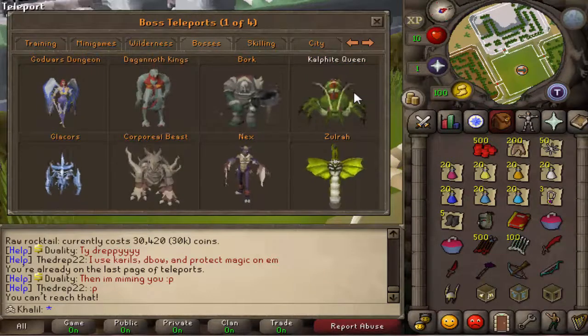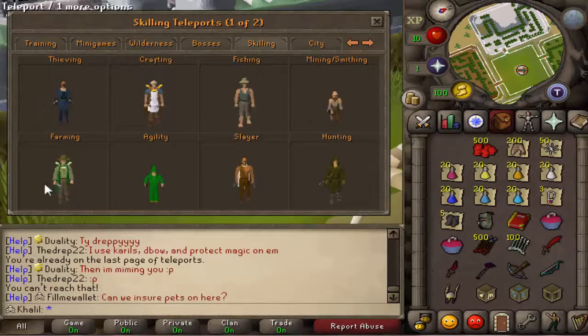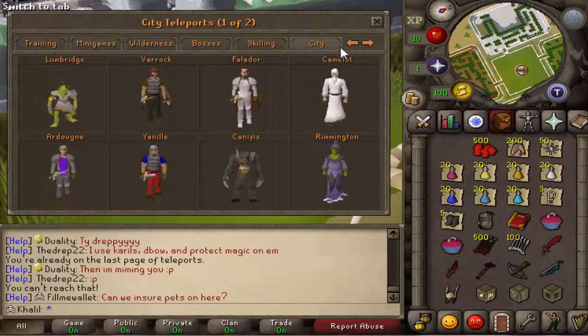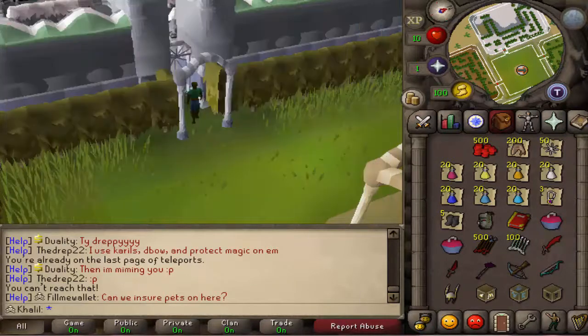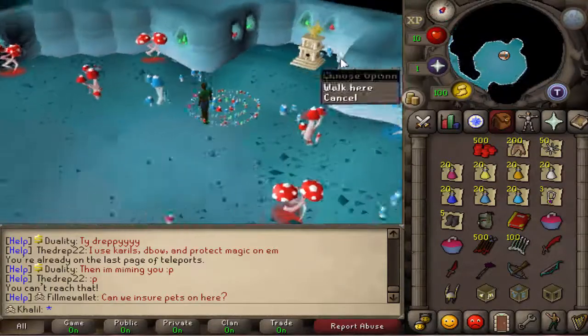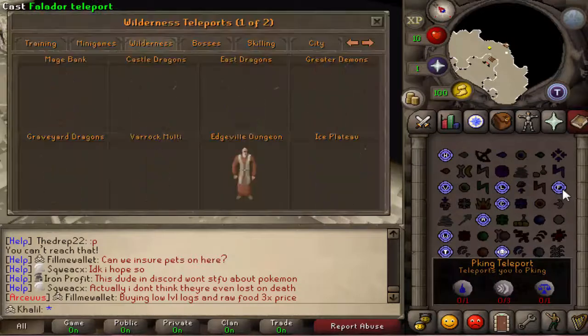For bosses, they've got Zara, Corporeal Beast queen, and Bork as well — I need to try Bork. There's also skilling stuff like agility and various cities. There's something called Xander in there too, which is interesting.